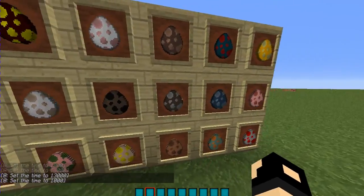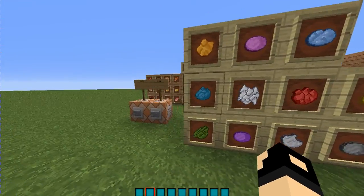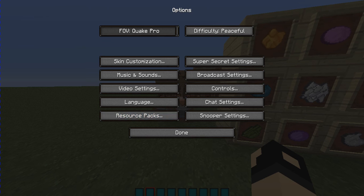So the mob spawner stuff is right here — not bad. The ender pearls do look really nice. So let's get back onto our next, the last one.